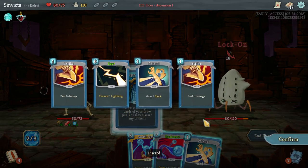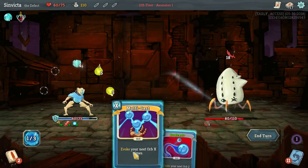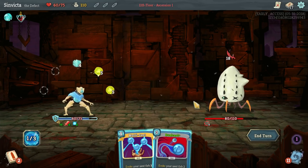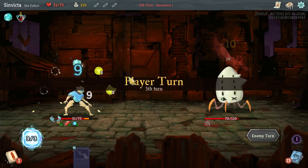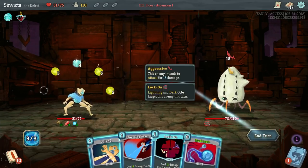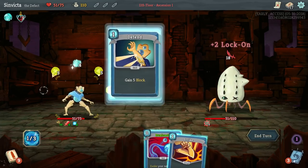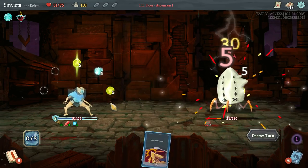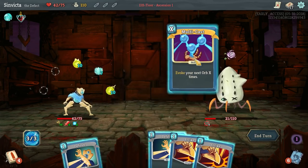I'll Lock On. Might as well use Reprogram. There's our free Zap. Definitely want to hold on to Defend. Now we could use Multicast. I don't think there's any reason to Dual Cast yet either - the reason I don't want to Dual Cast yet is because we're going to need this extra damage given that our physical damage is about to be reduced a lot. Sweeping Beam's going to allow us to draw a card, we'll use Lock On for 11 damage, and now we'll evoke. Multicast will do it - that's going to be 30 damage.